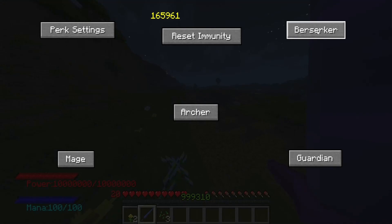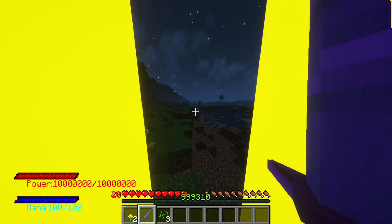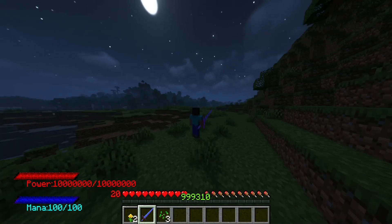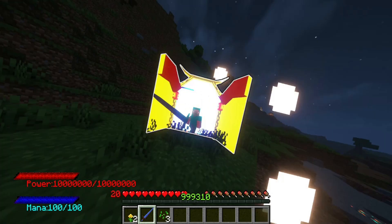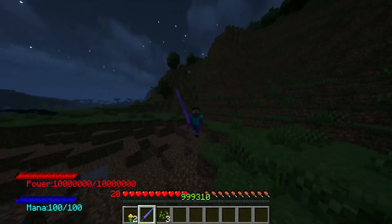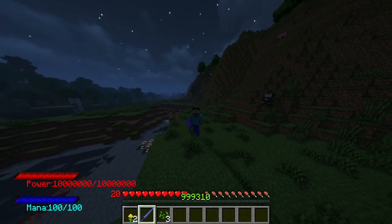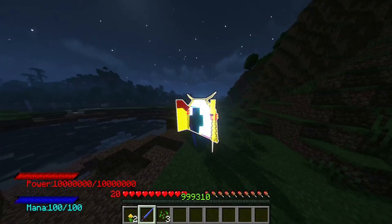That took a while to get working properly. The biggest size is size five. I have not figured out a way to change the size of the gate yet — it is an animated entity and it's kind of difficult to resize it. But here's what the gate looks like upon activation and what the player looks like, and then it activates. Honestly, absolutely magnificent — I love the look of it. This thing was a pain to animate, I'll be honest.